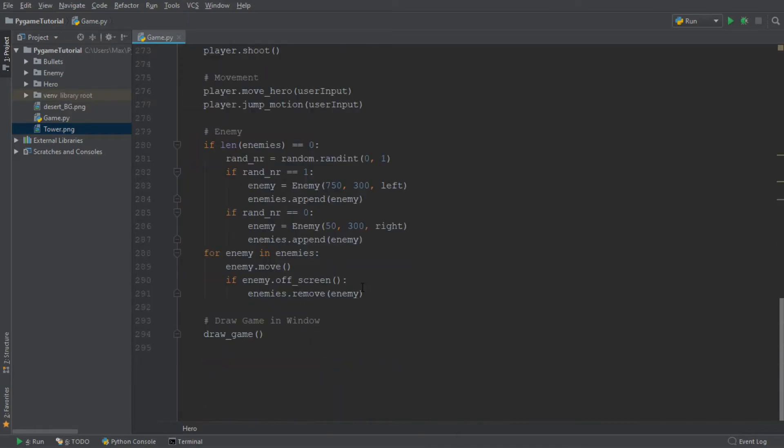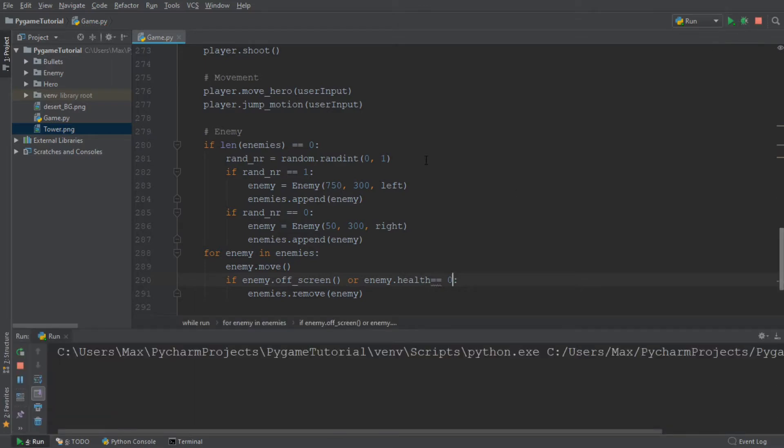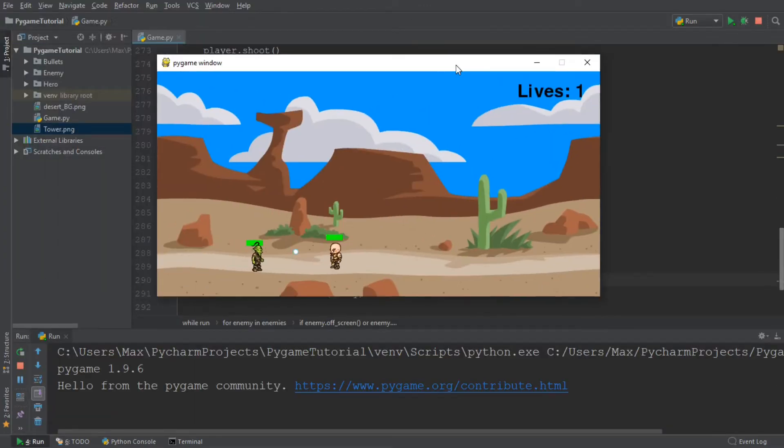So let's go to the main loop. In the main loop we are going to make a small adjustment: for each enemy in enemies, if the enemy is off screen we want to remove the enemy. But we also want to remove the enemy if the enemy has no health — so we write: enemy or enemy.health is equal to 0. So now we should be removing the enemy when we kill it. They are deleted and then a new one respawns.